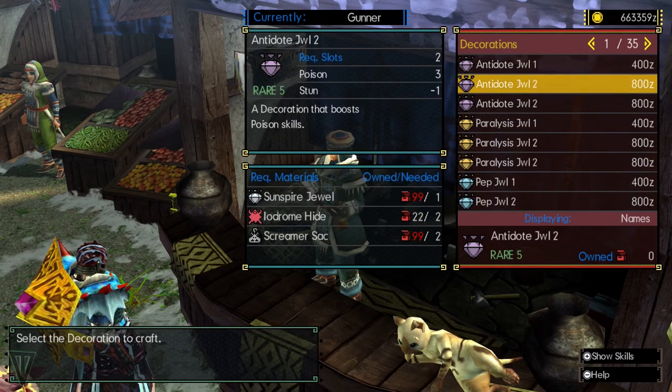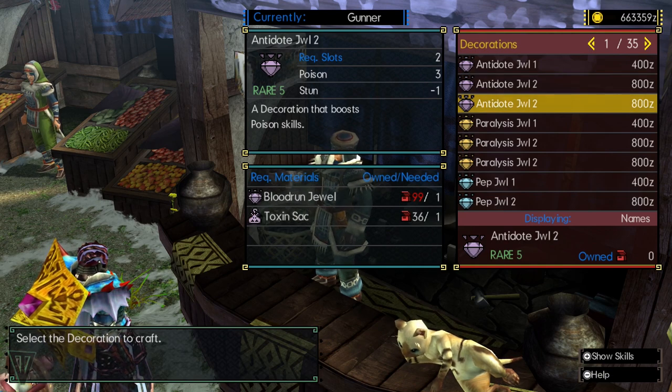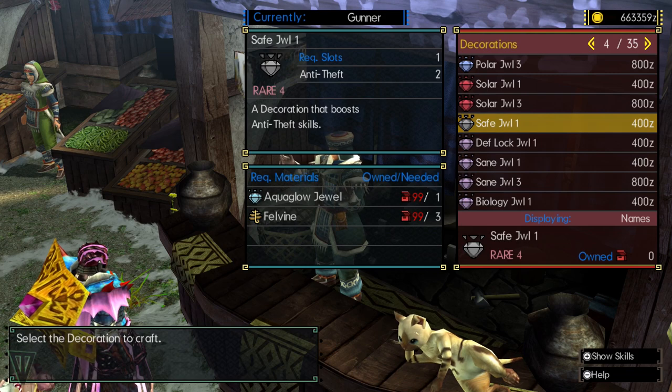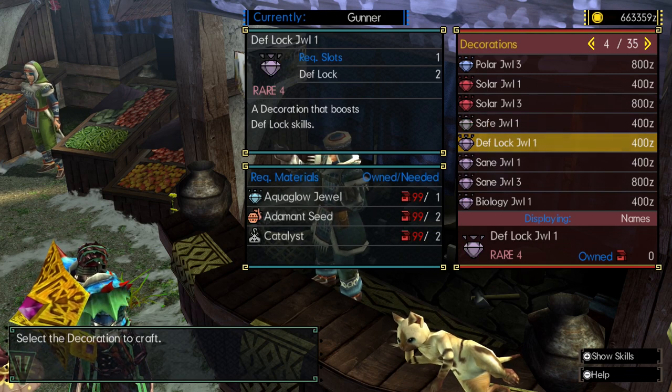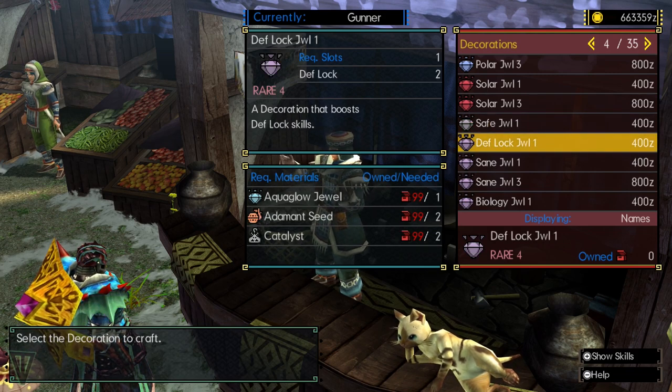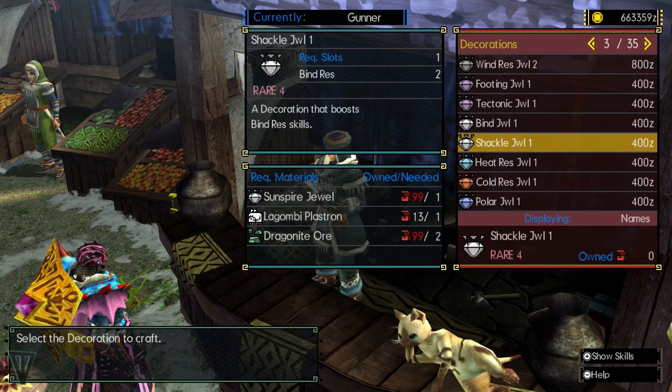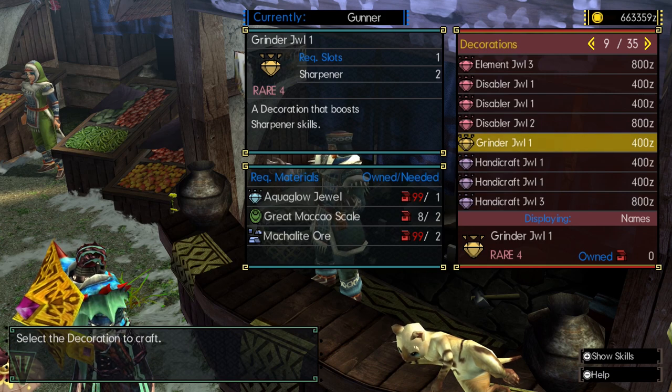Skills fall into four different categories, the first being the easiest to fit into an armor, called Five Socket Skills. These are skills where their decorations add two points to their skill, with no negative skill points being added. You only need a measly five sockets to bring this skill up to 10 points, and some of these can be really useful, such as speed sharpening.